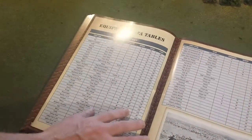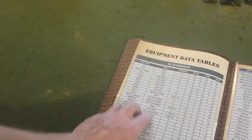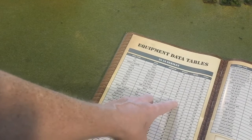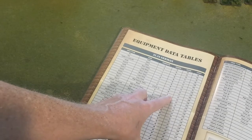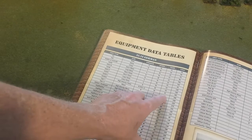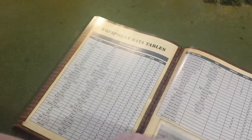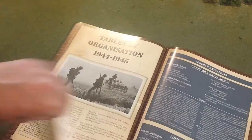The equipment tables list stats for all vehicles and guns — for example, the Tiger I has an 88mm gun, armor rated B, speed S for slow, introduced in 1942 and costing 200 points — quite pricey, as you'd expect. Equipment tables cover British, Russian, and U.S. forces, with additional tables for Poland, France, Italy, and Japan appended at the back.